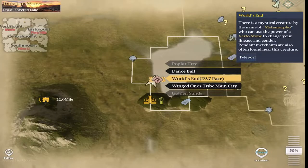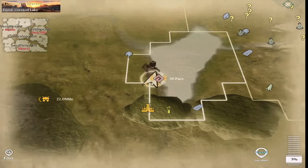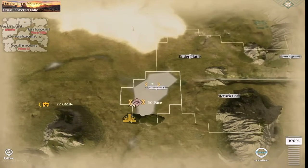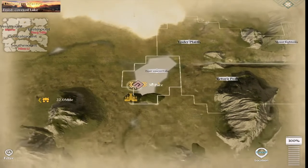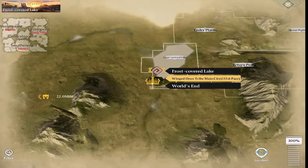Where we're headed to is a place called World's End. There's two merchants here — one will transform your character, the other has a pendant shop. This is located directly above the main village on the map. I'm on Westmount and this one's in Frost Covered Lake. So let's head there.